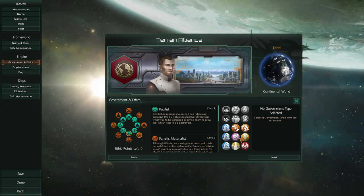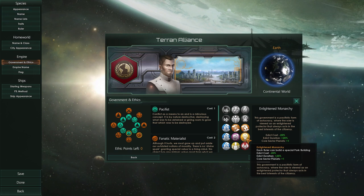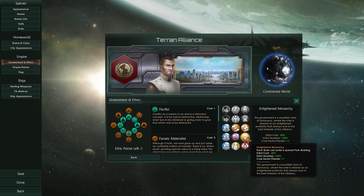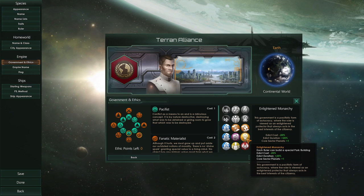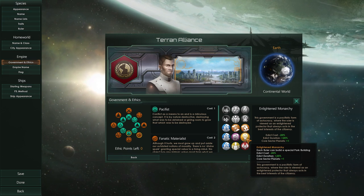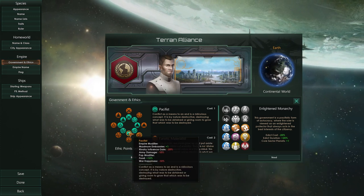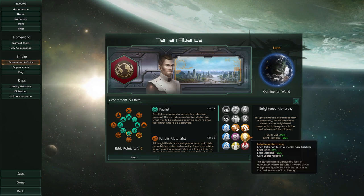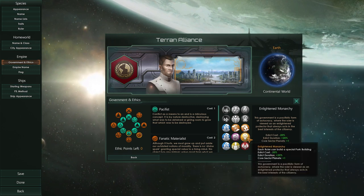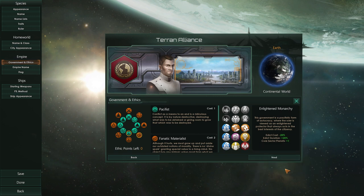This doesn't mean we won't have wars — we will. The enlightened monarchy also allows us to build a special park building, and we get plus one to core sector planets. We'll get minus 25% edict cost — edicts are basically policies you can implement for influence. We'll also get plus 25% edict duration, which is quite nice since planet edicts are limited in time.